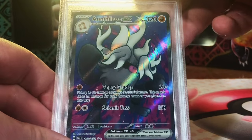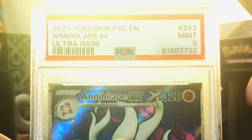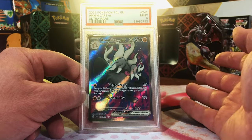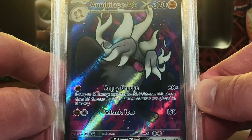The Annihilape EX Full Art from Paldea Evolved. I'm thinking this one might actually be an 8. We got the 9. We are scoring big — 9s and 10s. The hot streak is still going for this channel. Really nice artwork. I like this Annihilape EX.